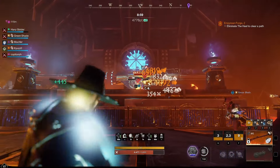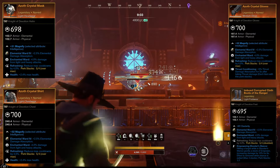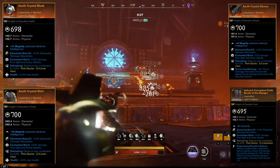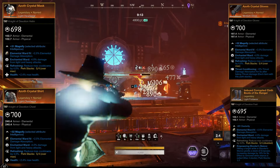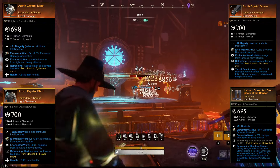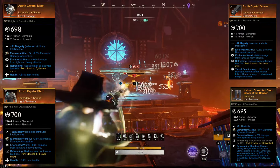For our helm and chest, we are using Enchanted, Refreshing and Health. For our gloves, we are using Enchanted Ward, Refreshing and Thrust Conditioning. And for our boots, we're using Enchanted Ward, Refreshing and Empowering Shooter Stance. This puts us over the Refreshing cap of 4, so one of the Refreshing perks can be changed to something else.